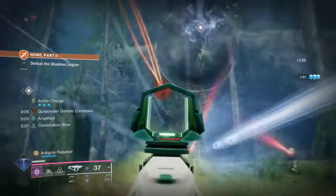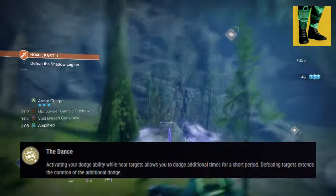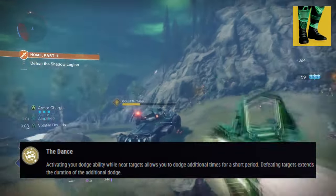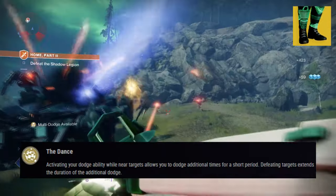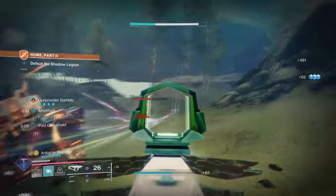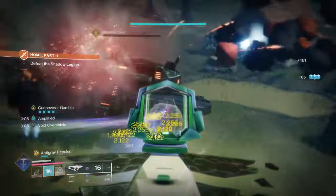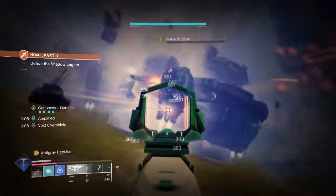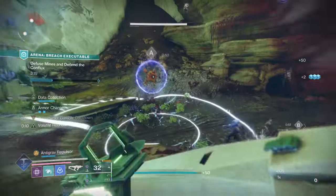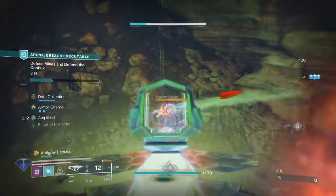Our second exotic is the Radiant Dance Machine with its exotic perk, The Dance, which states: activating your dodge ability while near targets allows you to dodge additional times for a short period; defeating targets extends the duration of additional dodges. This perk will affect how fast we can get our class ability back as long as we activate it within its requirements. Combined with facet of purpose and hope, this is going to be the key to retaining this effect for as long as possible. We also have a weapon perk combo to help with fast class ability recharge, though that is all debatable.